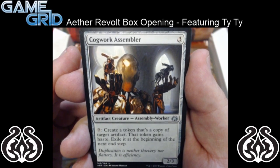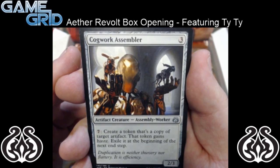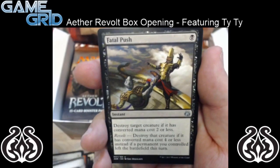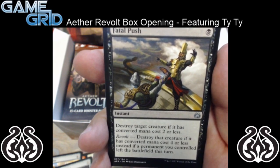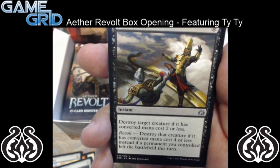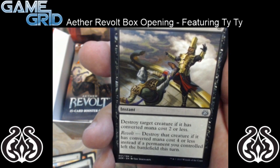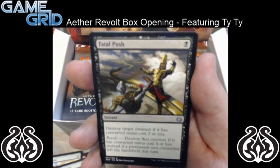Cogwork Assembler — it's a 3 mana 2/3 artifact creature. It has: pay 7, create a token that's a copy of target artifact. That token gains haste. Exile it at the beginning of your next end step. So it's good when you run out of things to do in the game. And then we have Fatal Push — destroy target creature if it has converted mana cost 2 or less. Or, if a permanent you control left the battlefield this turn, it can hit more. Really good instant in this set — I think this is modern playable. It is just really, really strong removal.